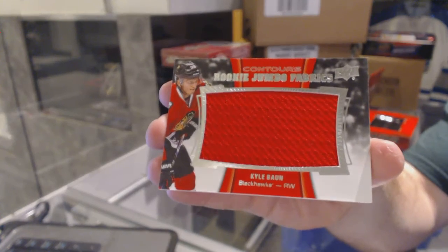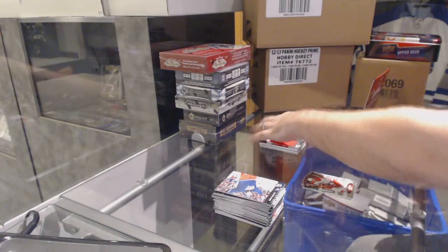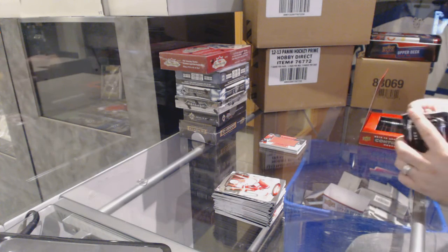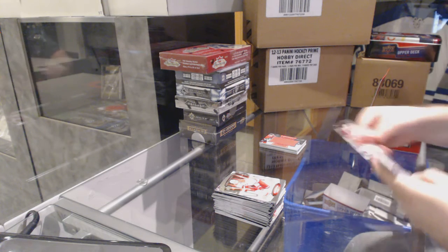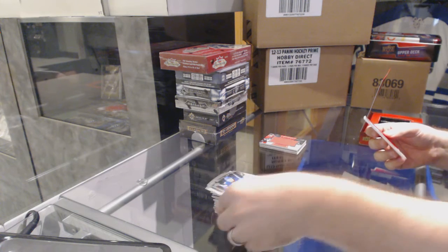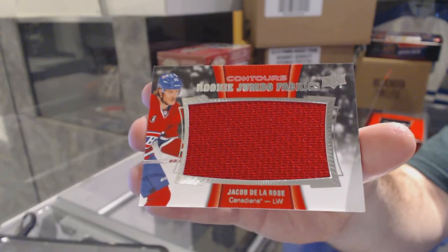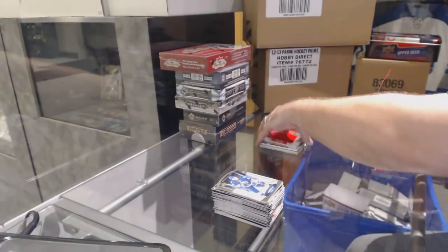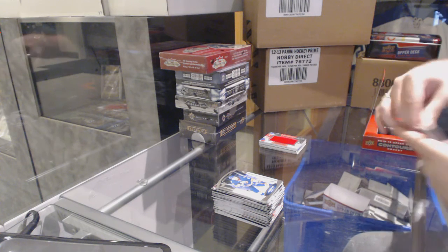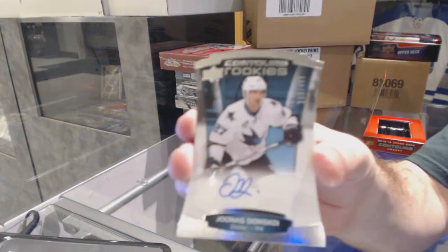Sorry guys, I'm going to see if I can get the camera better. We've got a Rookie Jumbo Fabrics jersey for the Montreal Canadiens — Jacob De La Rose. I must say, I actually do like the look of those cards; I know they're a bit plain, but I actually do like the look of them. We've got a Rookie Autograph, numbered to 499, for the San Jose Sharks — Junis Donskoy.